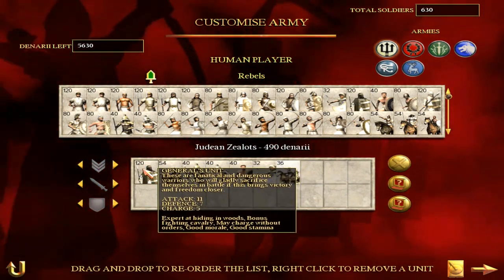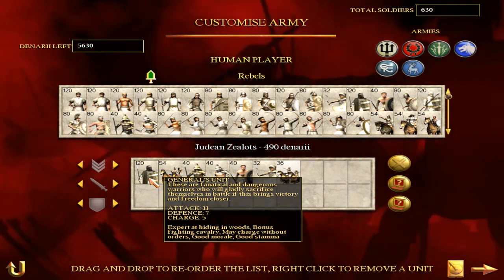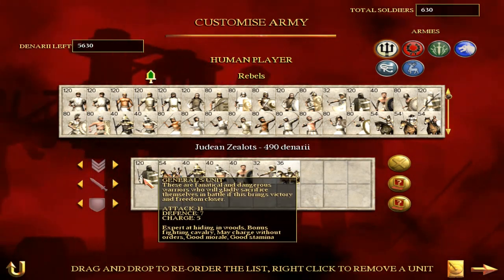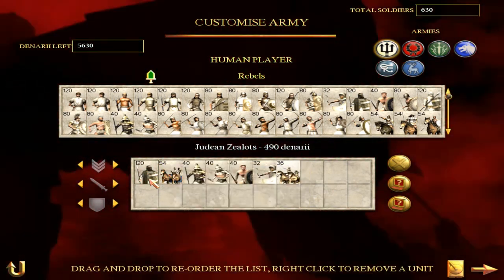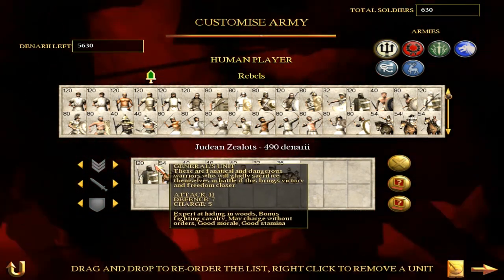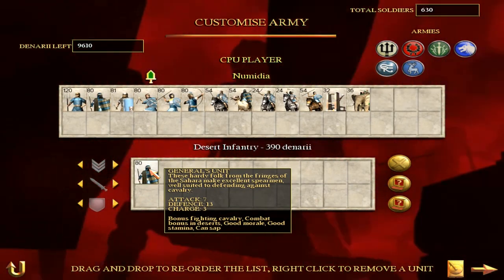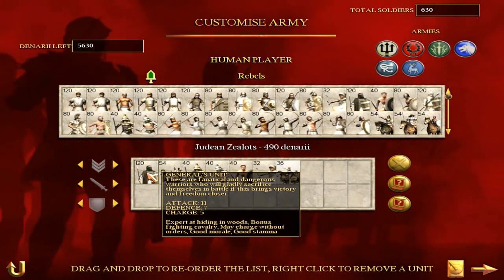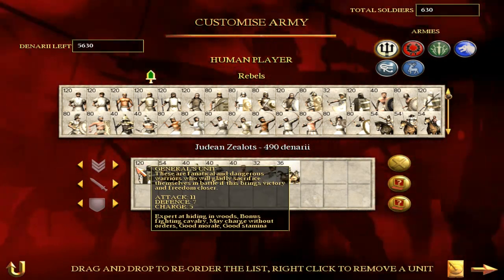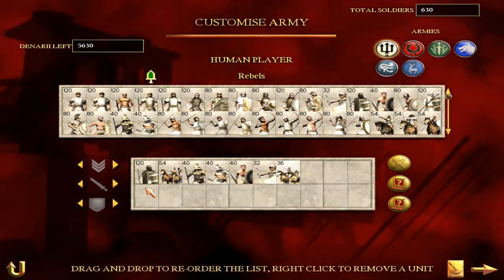The first interesting unit is the Judean Zealot. These guys only appear in the Judea region, and in my campaign we never actually got any because I took Judea so quickly. They are quite good - their stats are 11-7-5 compared to the Midian Desert Infantry at 7-13-3. They have good morale and good stamina, and are more of an offensive unit. At 120 men they're a big unit, like the peasants or warbands - quite an unusual unit you might want to have a bit of fun playing as.